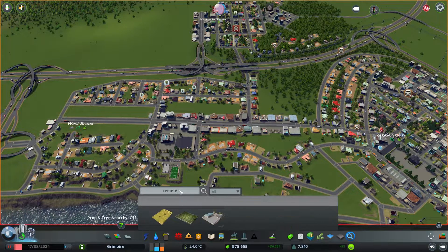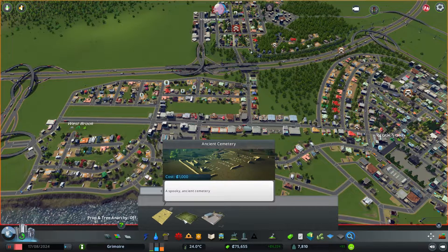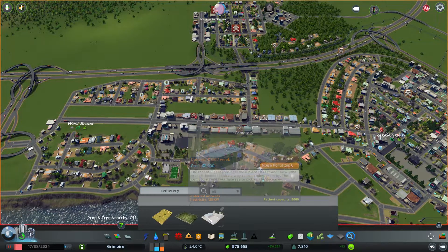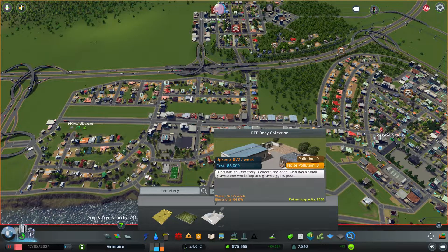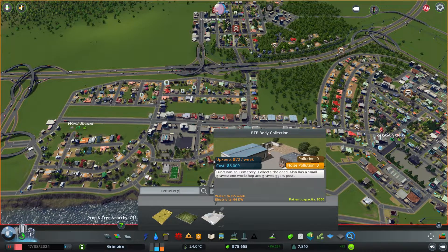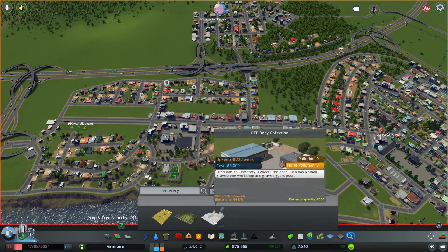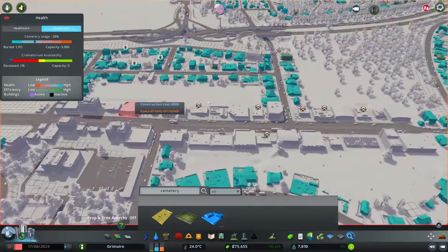Let me just search for it. We have an ancient cemetery, a normal cemetery, and a BTB body collection. Which one is cheaper? This one is cheaper but it has more capacity. It's definitely cheaper, so we could use this one. Let me see how it looks.